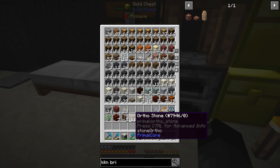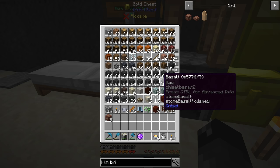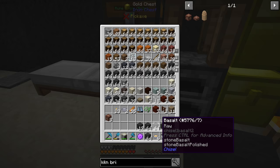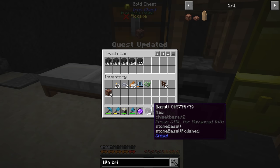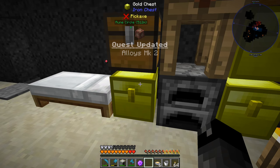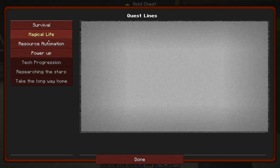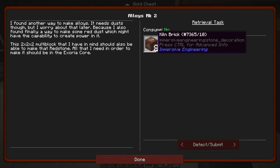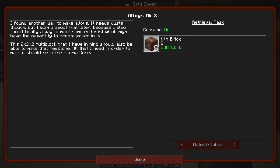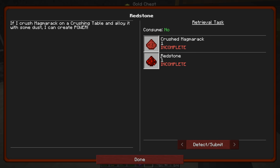Now that we have all the materials, we should be able to make the eight required kiln brick blocks. We need to get rid of some basalt to make room and store these other blocks. Going into the quest book under power-up - the quest didn't want us to build the kiln, just craft the blocks. Redstone does require us to have the kiln though.